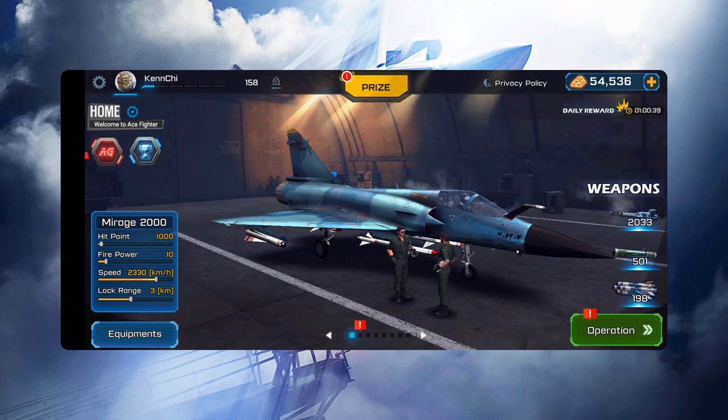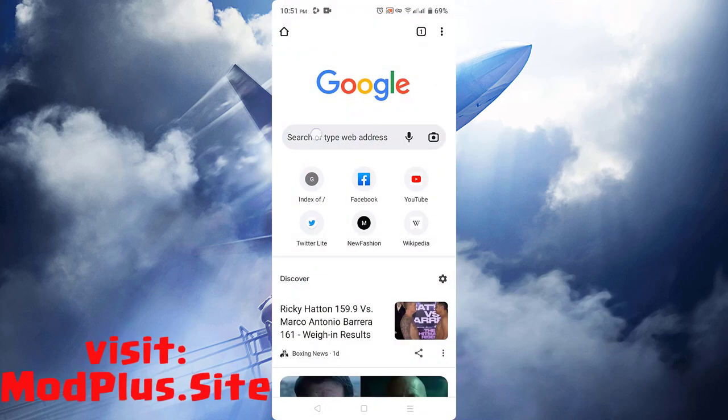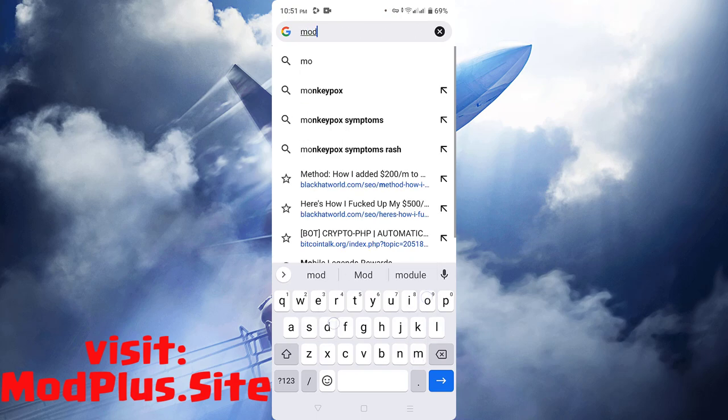It is working and very easy to do. To get unlimited gold, visit modplus.site and let's download the Mod Plus version of Ace Fighter.